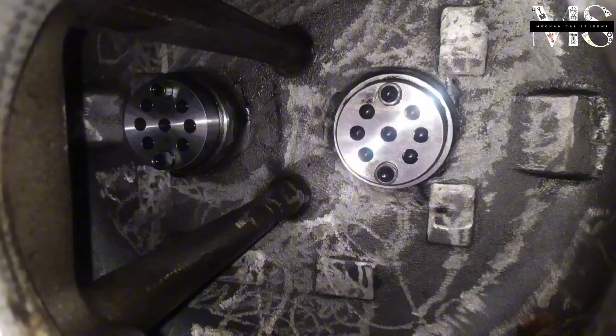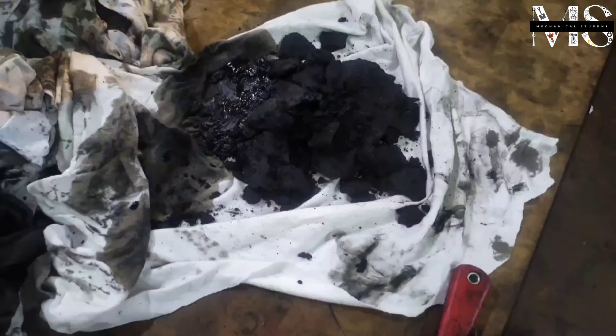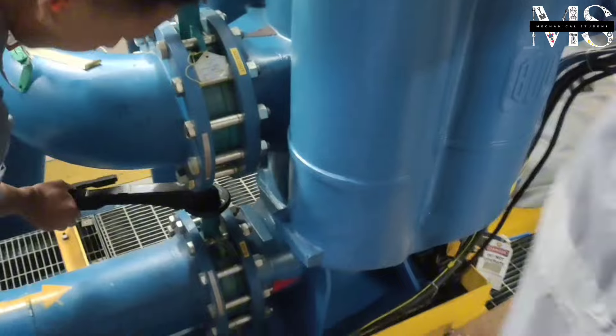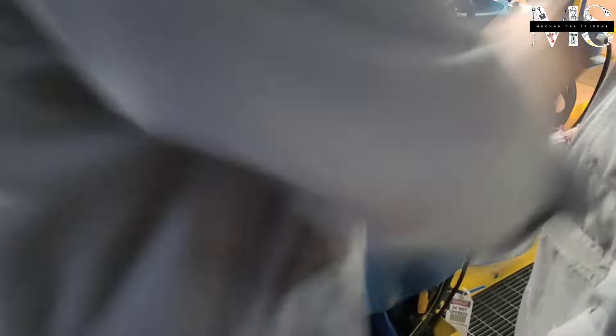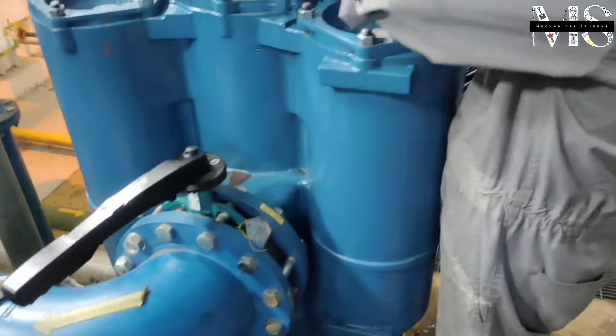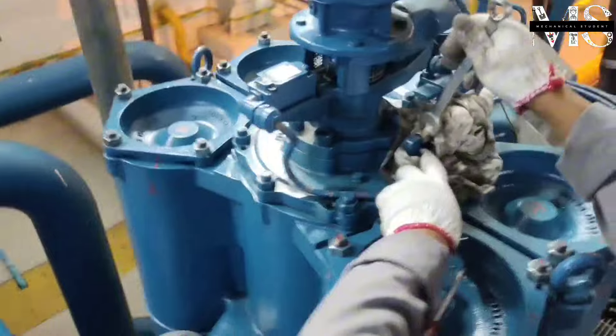Now you can see the chamber is clean. There is the engine silt and there is the new filter. After changing all filters, we open the inlet and outlet valves from the automatic filter housing.